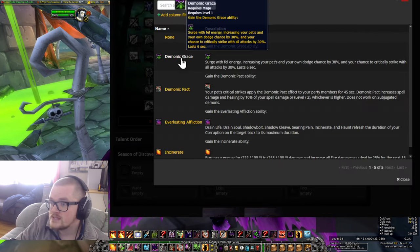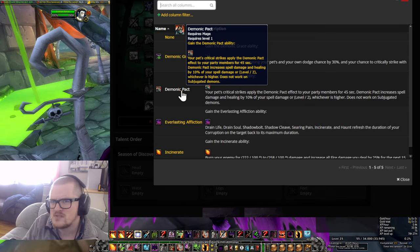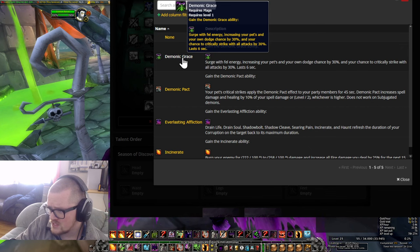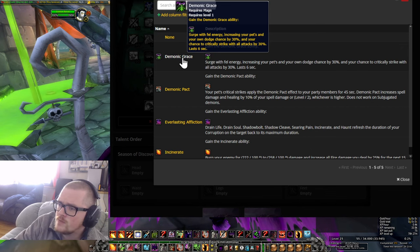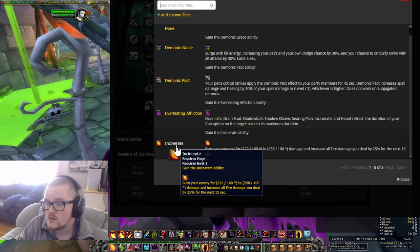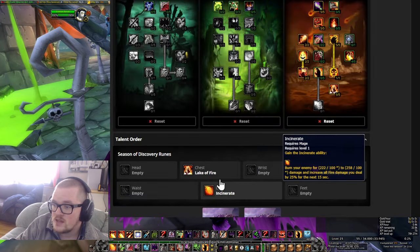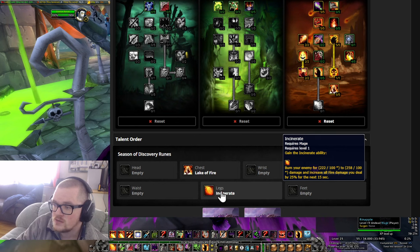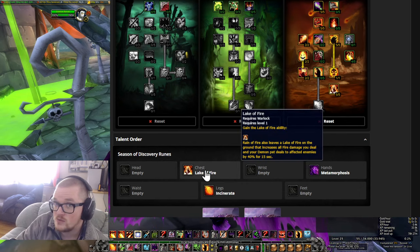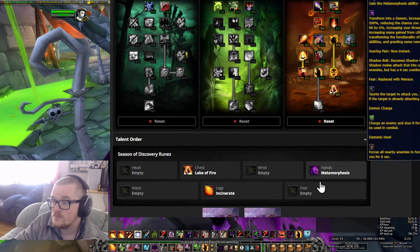Moving on to the legs rune. I don't have Demonic Pact — you could choose that if you have it, but I've been lazy with the dark iron stuff and it's been very costly. You could go with Demonic Grace, but it feels like it has such a long cooldown and is only up for six seconds. So we're gonna go with Incinerate, because on pull I can start with it just to get the 25% increased fire damage for 15 seconds. These two together are so good — you start with Incinerate, then drop Lake of Fire, and then you have 25% more damage boosting your Lake of Fire, which is also increasing the damage further.